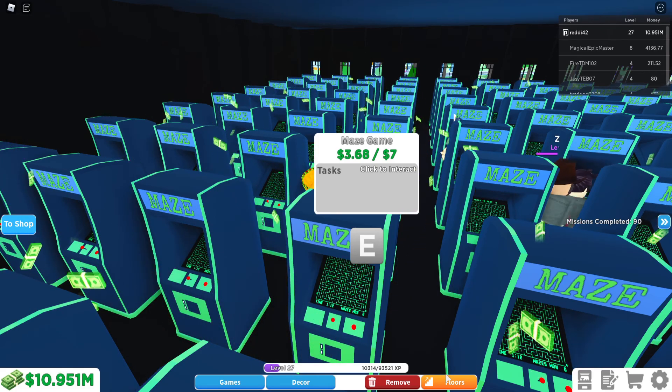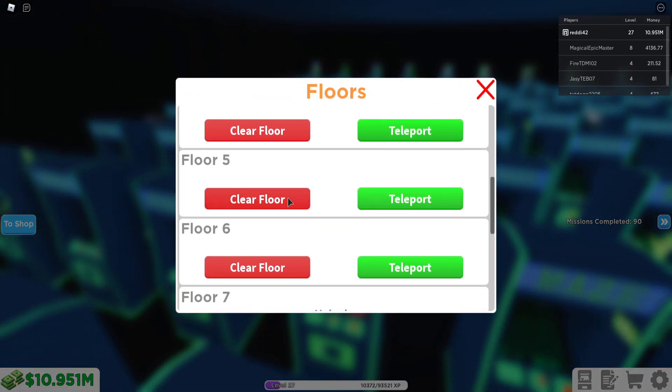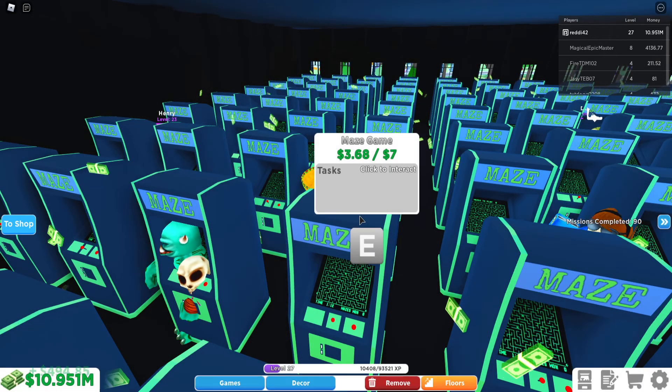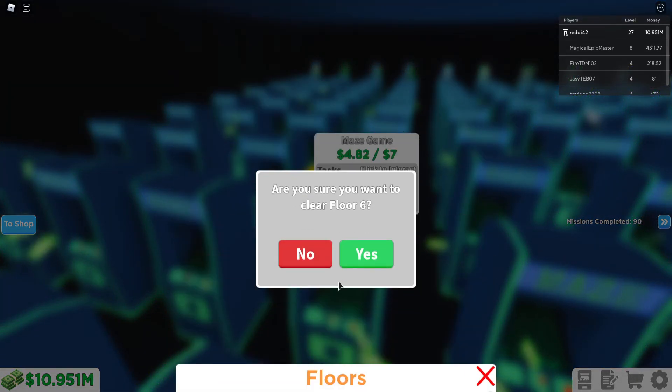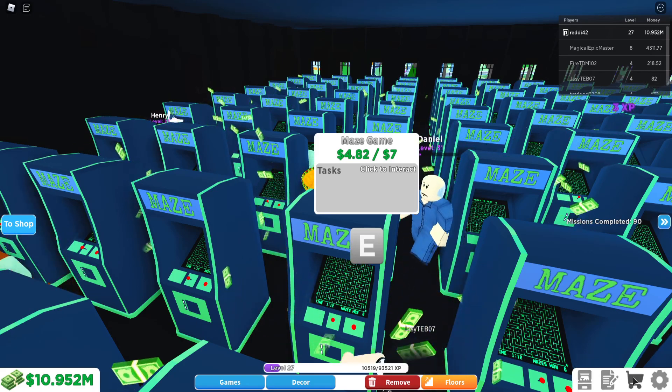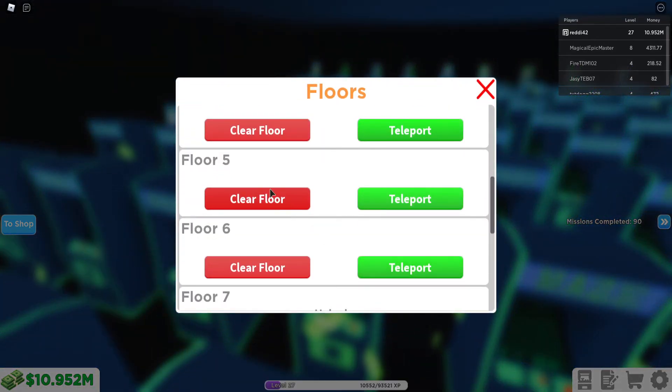So we can start removing floors to show what a good number of machines looks like. I'm going to clear some of these floors — let's get it down to around 300, I guess.